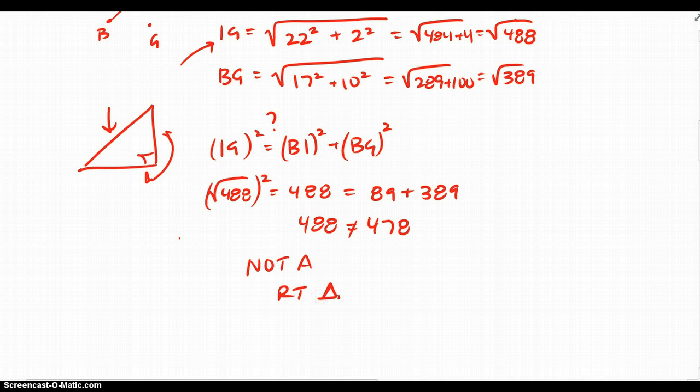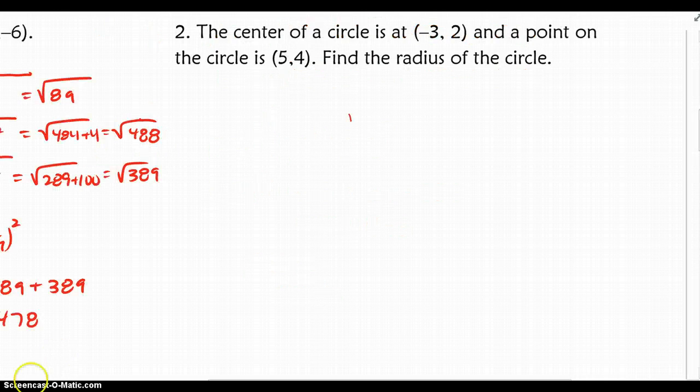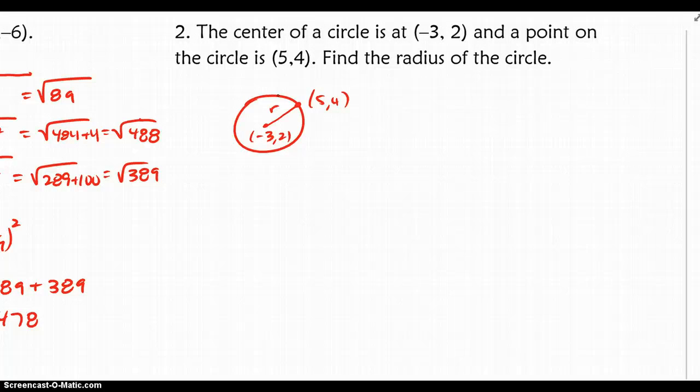Let's move on to the next problem. It's helpful here to draw a little diagram. We have the center of a circle at negative 3, 2, and a point on the circle at 5, 4. If they're asking me to find the radius, I'm actually trying to find the distance between those two points. Go ahead and do this problem and check your answer with the answer key.